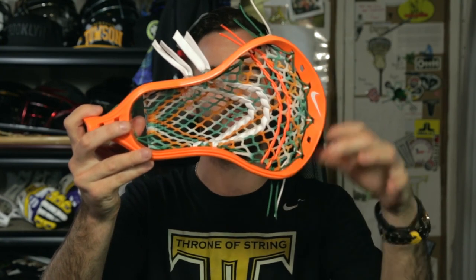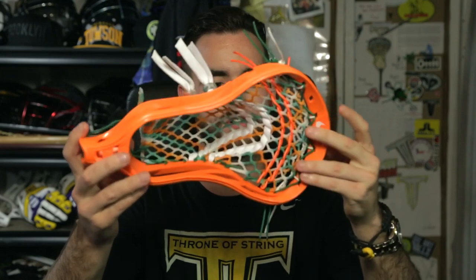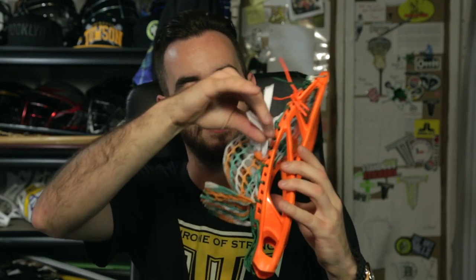Here's the team Ireland Nike Lakota U in neon orange with a night pocket with 15 mil Irish throne mesh up top. We have forest and white sides, forest in the throat. We got neon orange nylons, white shooters, and combo locks — clear and Kelly green, and clear and orange.